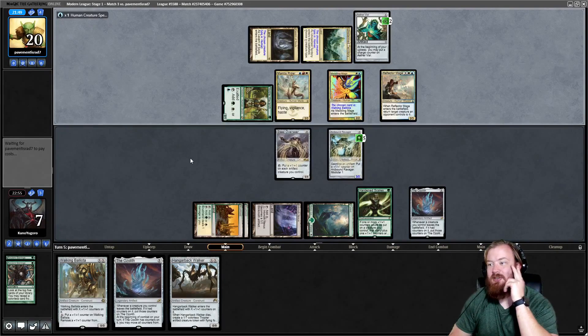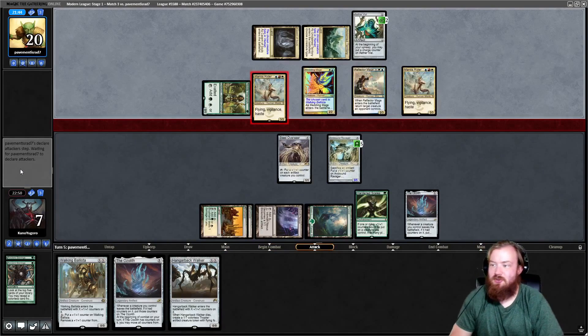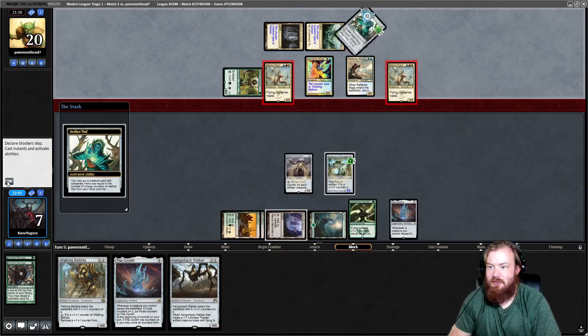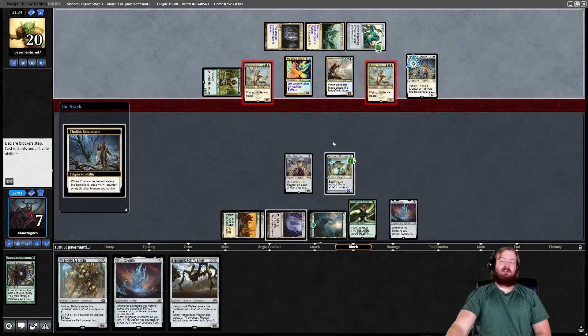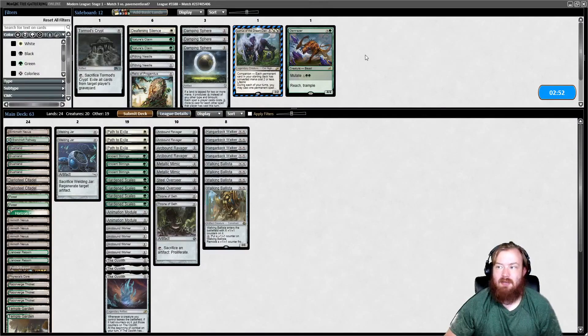We untap, draw Inkmoth. Play Inkmoth, play Steel Overseer, play Ravager. Move to combat, put the counters from Ozolith onto Ravager, pass. You can see how these things interact to put a bunch of +1/+1 counters on stuff very quickly. If my opponent can't kill us this turn we can just go all in on Inkmoth. Opponent knew exactly what was up the instant they saw Hardened Scales and named the correct thing with Freebooter.